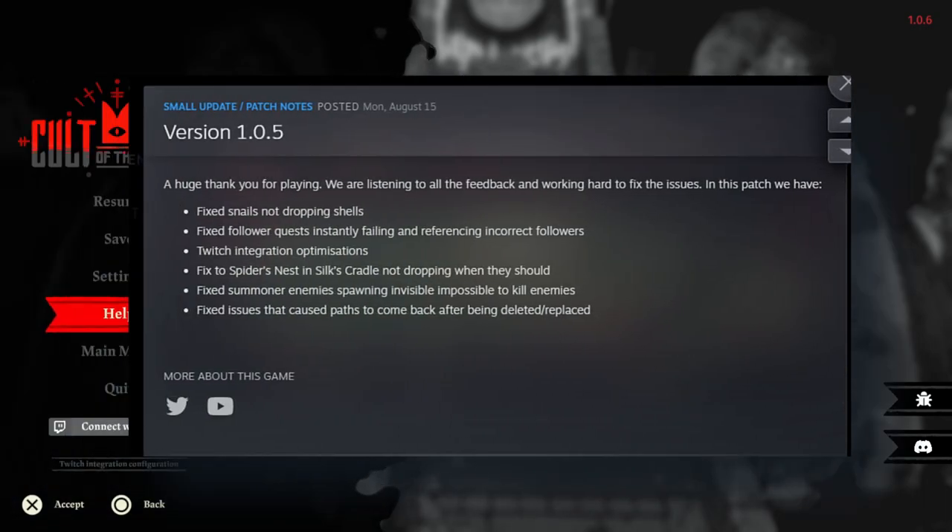One big thing to note is that on August 15th there was a patch, and one of the bugs fixed was snail shells not dropping. So if you played early on, that's definitely something to take note of — you might have to go back to these areas and try again.